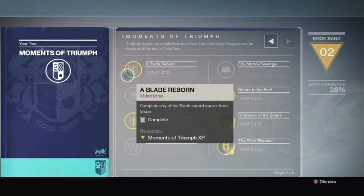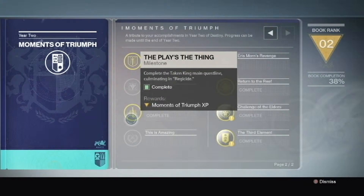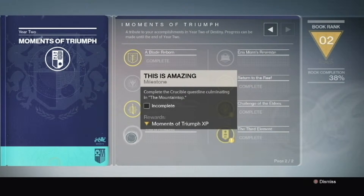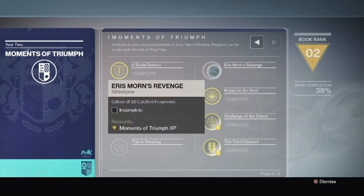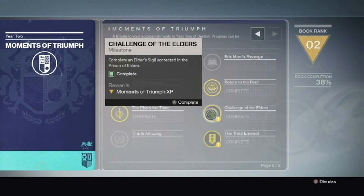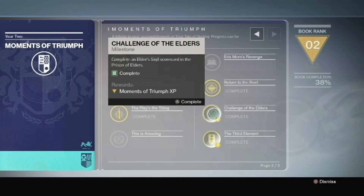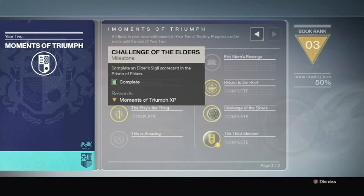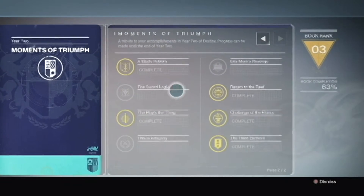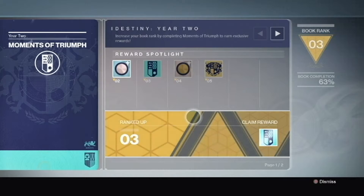They also added more stuff, including Blade Reborn — completing the exotic sword quest from Shaxx — Sword Logic, defeat Oryx in the King's Fall raid on hard difficulty, complete the Taken King main quest line, complete the Crucible quest line, the Mountaintop, Eris Morn's Revenge, collect all 50 calcified fragments, Return to the Reef which is the April quest line, At the Gates, Challenge of the Elders, complete any Elder Sigil scorecard.